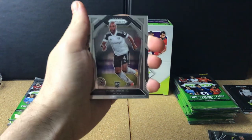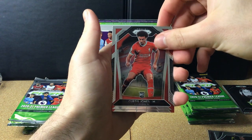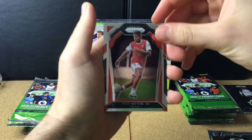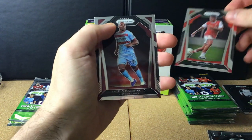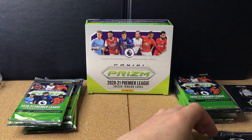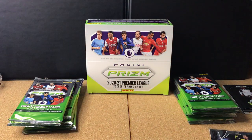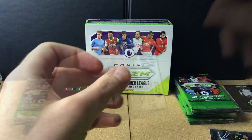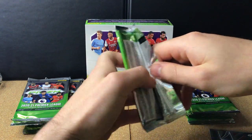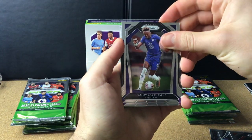Pack six — about a third of the way through the box with some nice inserts so far. No teal card yet or anything numbered to 49 or better, but plenty of packs left. We get John Joe Shelvey from Newcastle, another rookie in Dennis Adeniran, then a Curtis Jones rookie from Liverpool — very nice card. Reece Nelson from Arsenal and Angelo Ogbonna from West Ham.